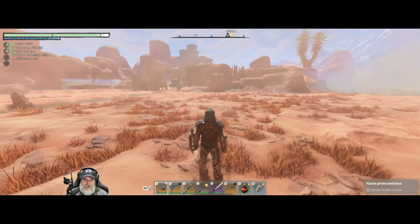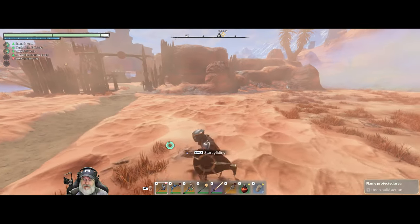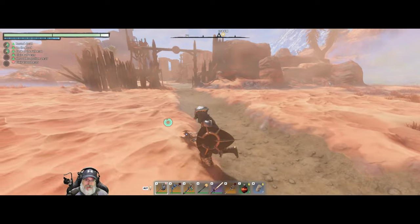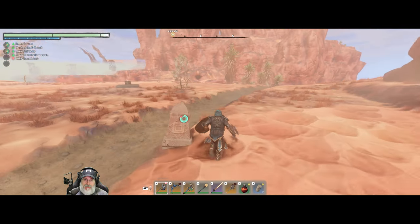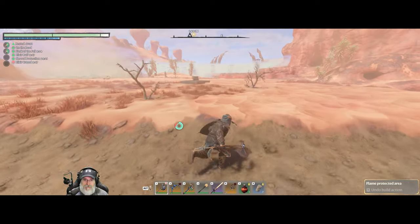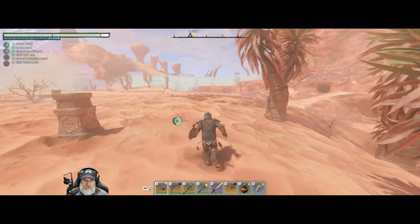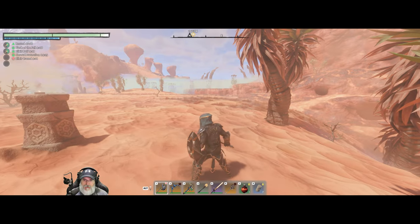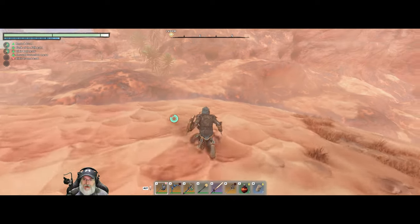Let's take a look over here. This is a bridge that goes across to the other side — I didn't actually go across that bridge, there are some enemies in the town there. What we want to do is go this direction to get over to the sun temple.